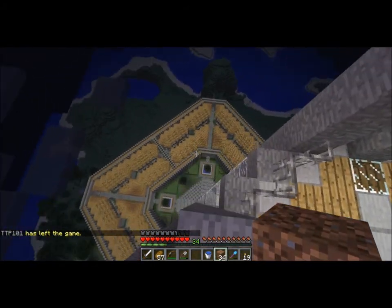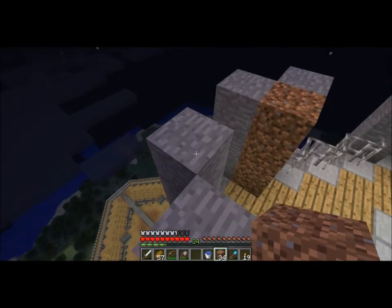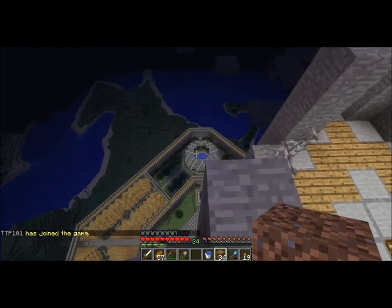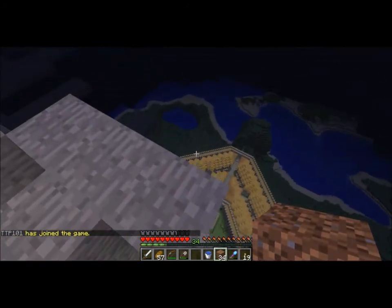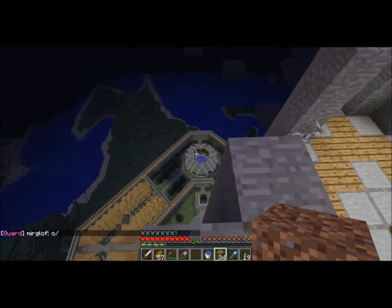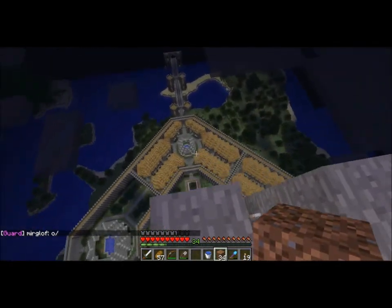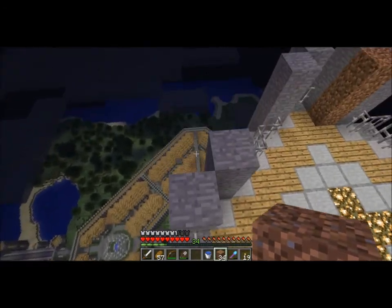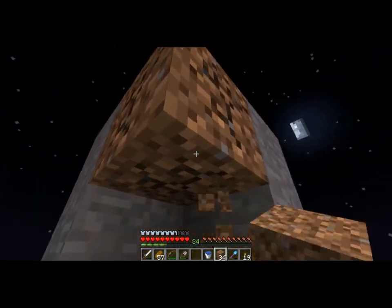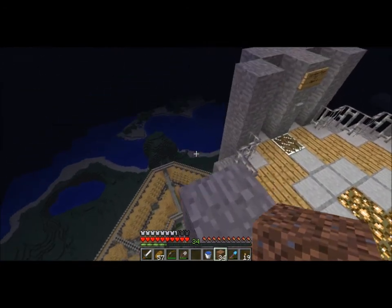Oh, that looks pretty cool. Can you see the island? Yeah, you can see that. My render distance was set to normal. Tank actually created the island — he used some kind of overlay, using a minimap plugin, to actually make it pretty much spot on with the Imperial City Island.